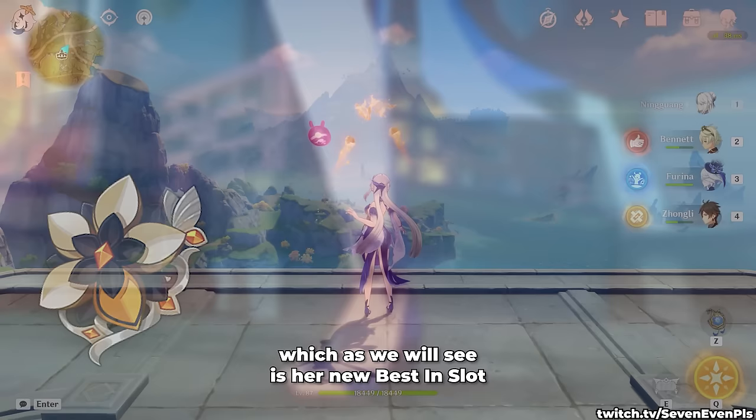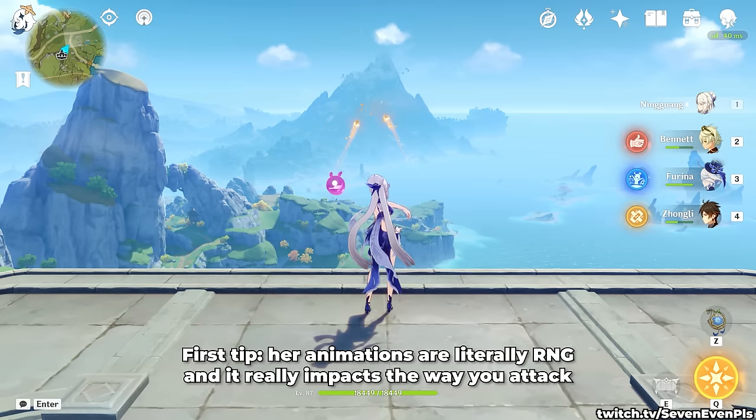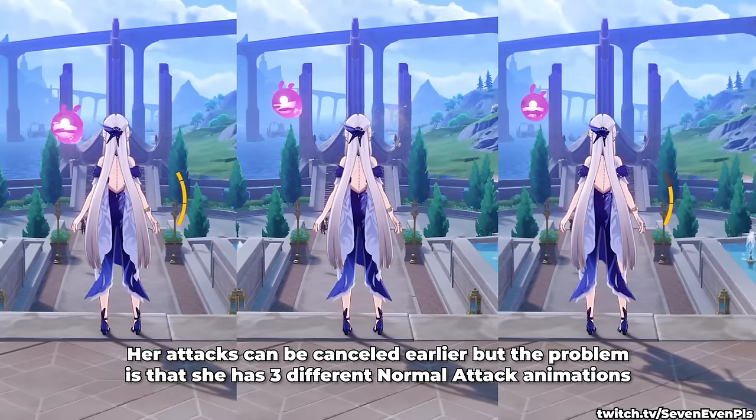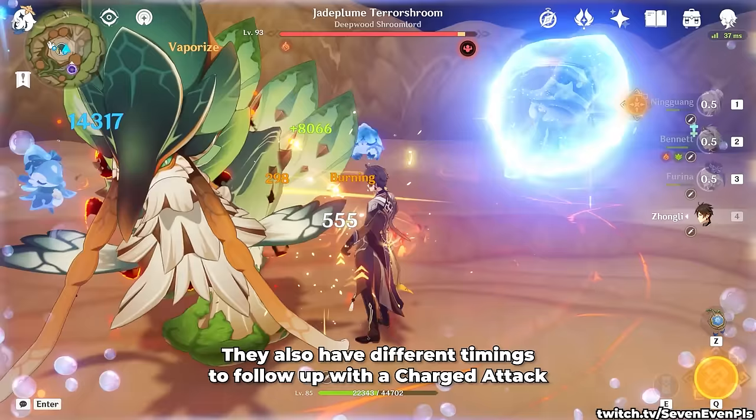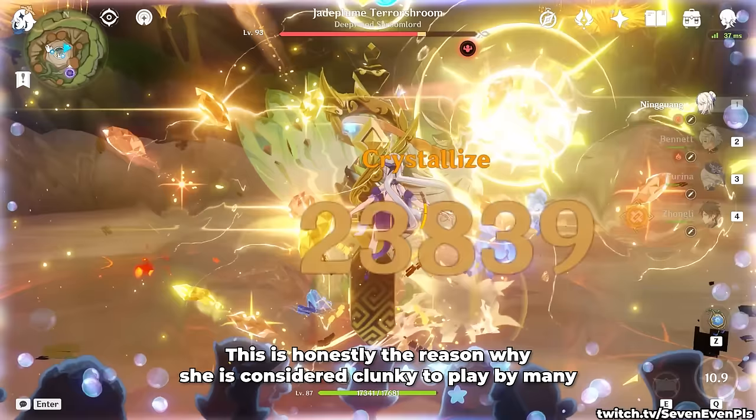First tip: her animations are literally RNG and it really impacts the way you attack. Her attacks can be cancelled earlier, but the problem is that she has three different normal attack animations which all have different cancel times. Two are pretty similar — a left hand and a right hand attack — but the third one is a twirl that takes way longer. They also have different timings to follow up with a charged attack. This is honestly the only reason why she is considered clunky to play by many, but personally it just makes her a lot more interesting and hard to master.